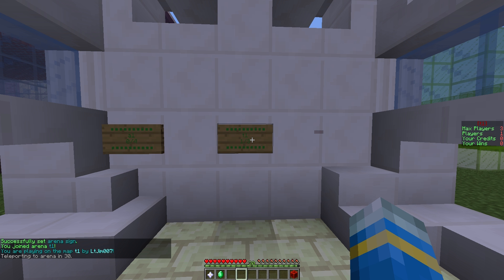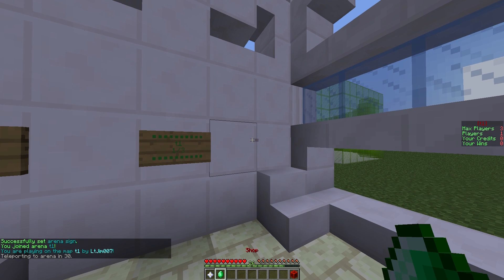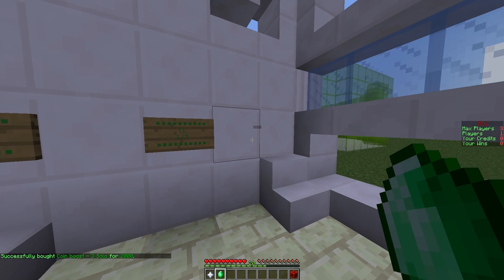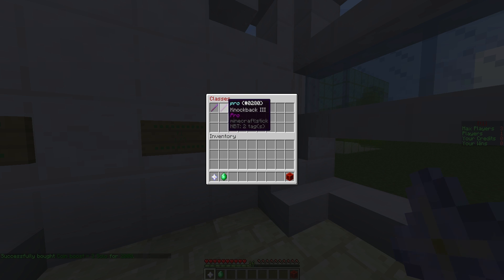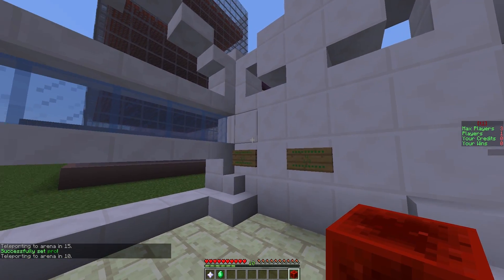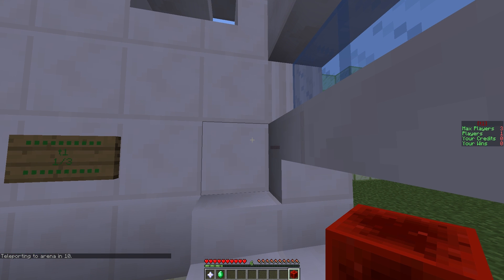We can right click to join the game. In here we have the shop to give you various boosts, as with the other plugins in the minigames library, and we have classes so you can get knocked back, which is cool. We also have the leave game button. On the right you can see a scoreboard which shows credits, wins, players, and max players.